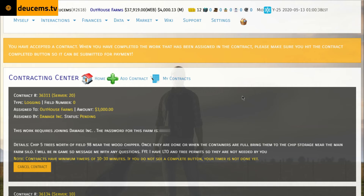Find me at Twitch at night at 9:30 p.m. Central Time. So let's get into this contract. A contract came up for an hourly payment — it looks like chopping trees. I wanted to help out and make some money. This work requires joining Damage Incorporated. I will not post the password because I don't want everybody just jumping in unless you have a contract for the farm.